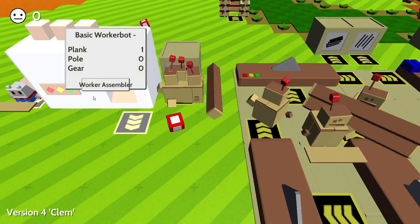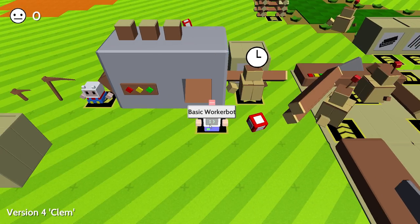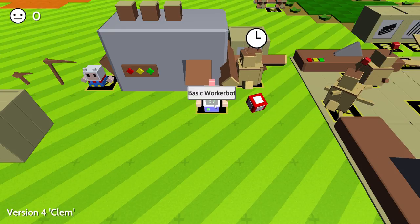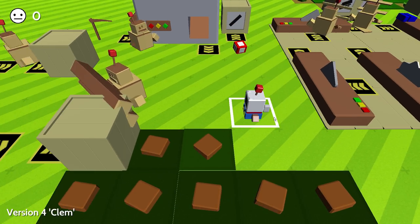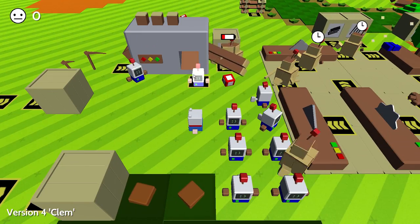Put that over here, and now we have a look at him. Look at him. That's a basic worker bot — he's so much cooler than these other guys. Sorry guys, no offense, but look at him. He's so cool. Building robots with robots.